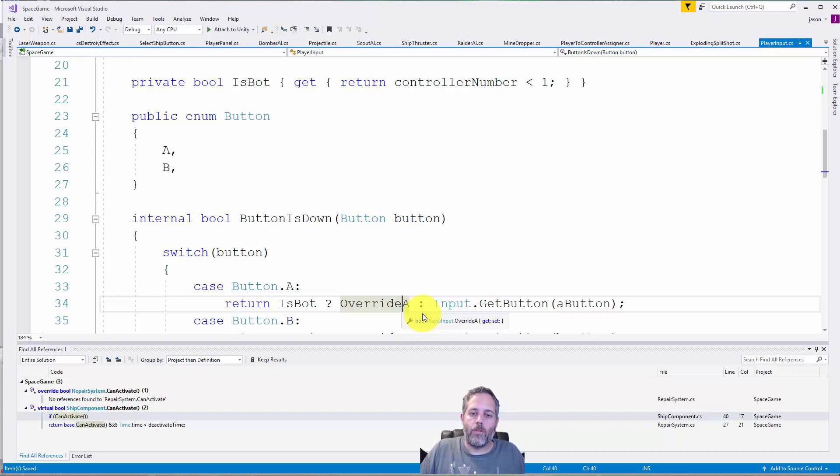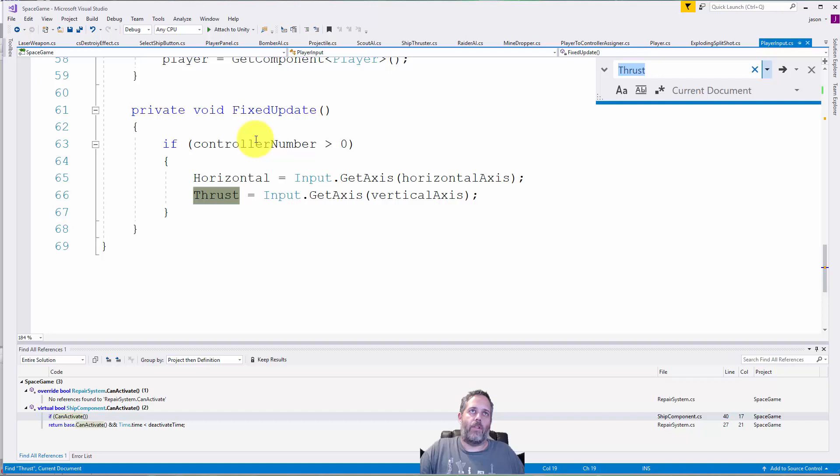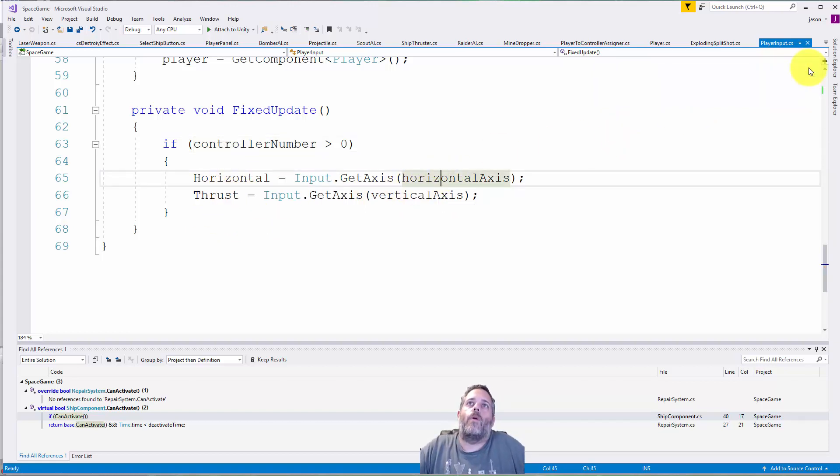One of the reasons I wanted this approach is there's no way for bots to be more powerful just because they're bots — they use the exact same input system to control everything, though they can be better at steering. I also exposed the horizontal axis and the thrust as properties. In FixedUpdate, I check that a controller number is assigned and if so, get the values for these from the assigned axes.